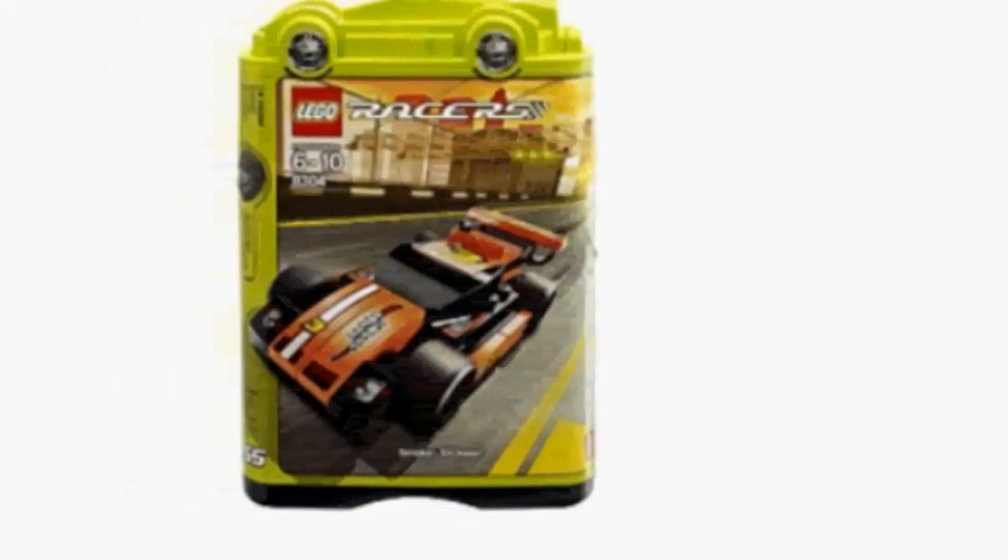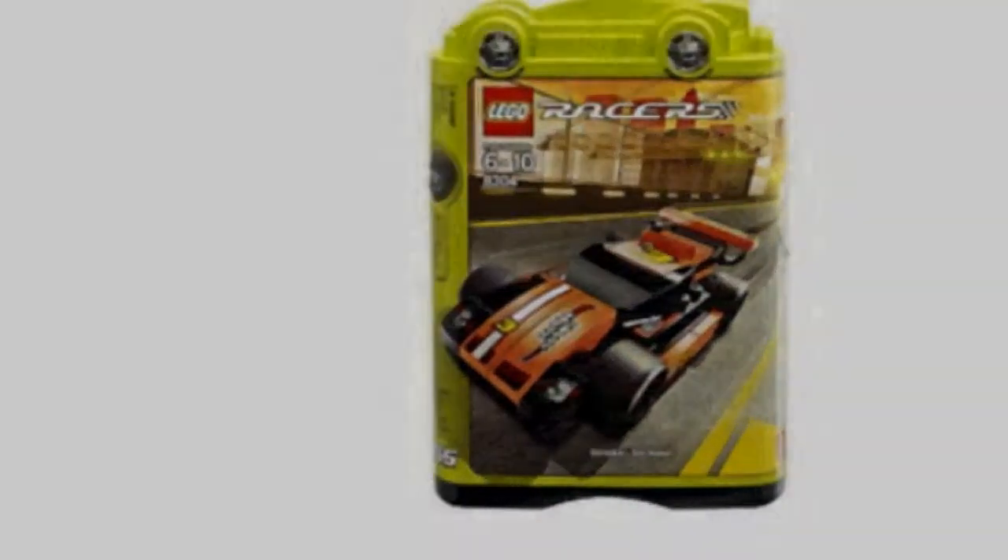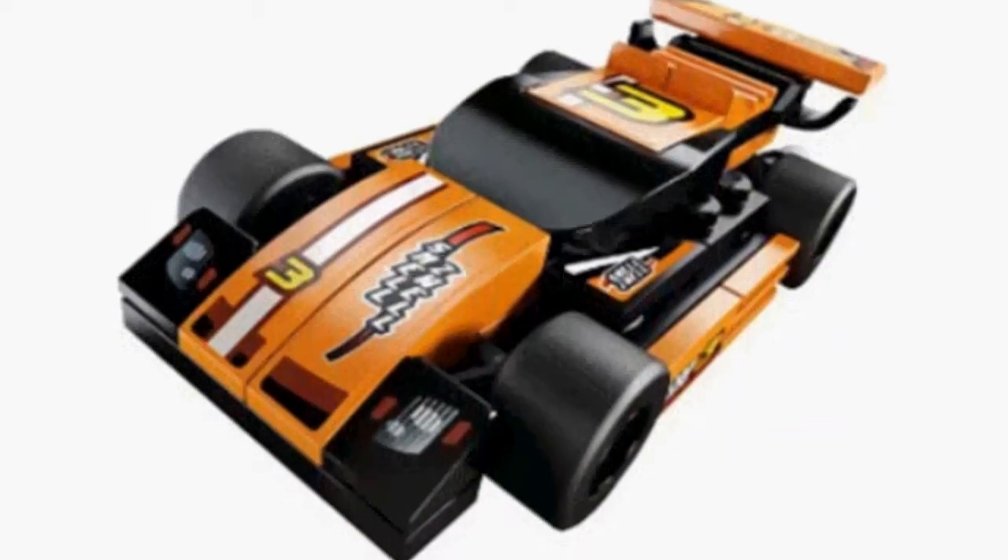Lego Tiny Turbo Smokey Slickster capabilities: a massive engine and racing exhausts. The toy is handy and modest. It features quick and easy to build construction, consists of colorful elements, and combines with all the 8303 Demo Destroyer to generate a